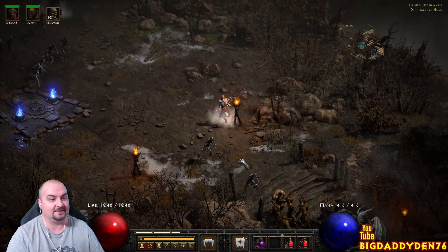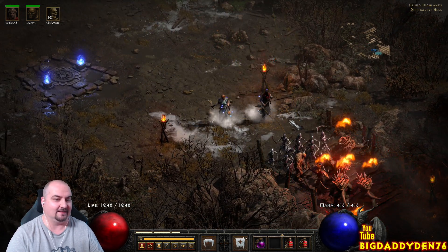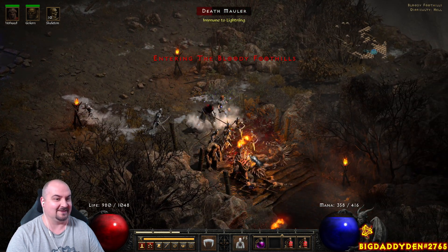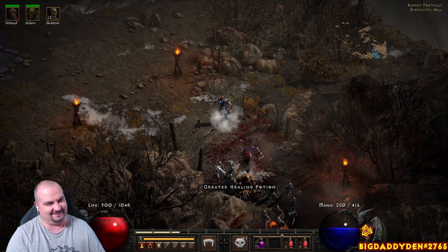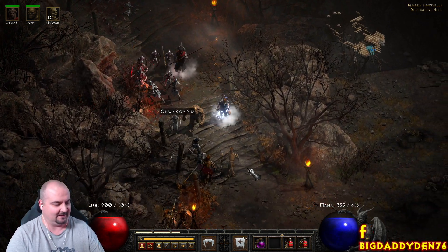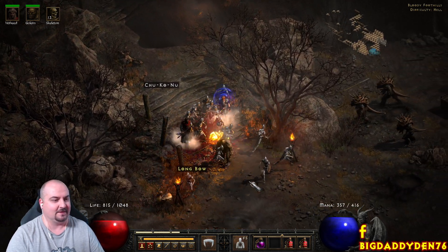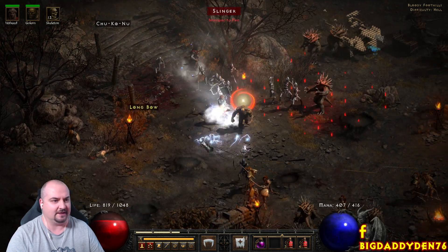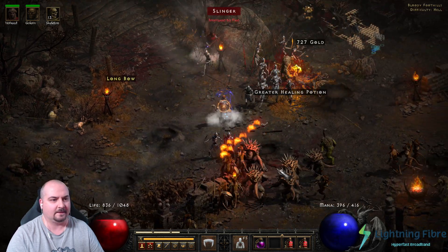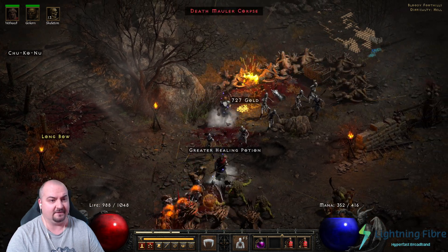Next we're going to Shank the Overseer. This guy can drop really really good stuff — he's the guy who dropped my Zod rune last night, which was the first Zod rune I've ever had drop for me. After like 20 years I finally got one to drop. I've had them in trades over the years but never an actual drop. Unfortunately I've got spear trackers here which really hurt, but they do make for great revives. Let me detonate some of these guys.